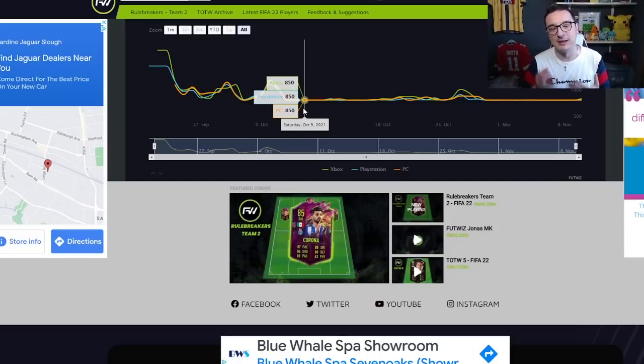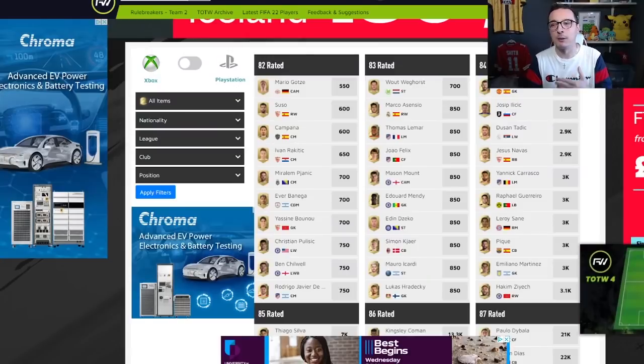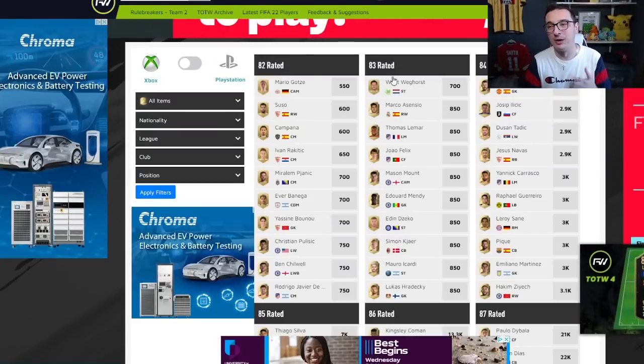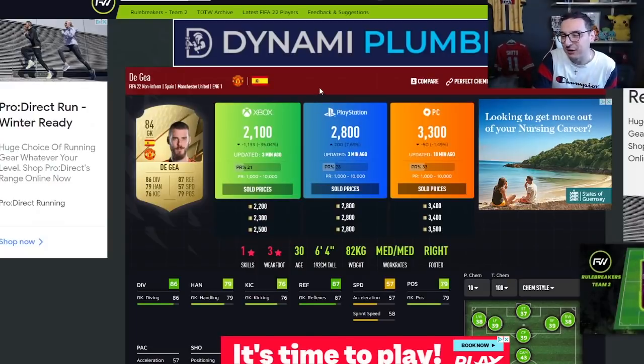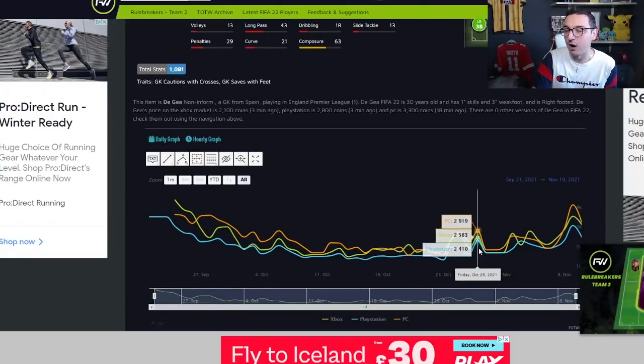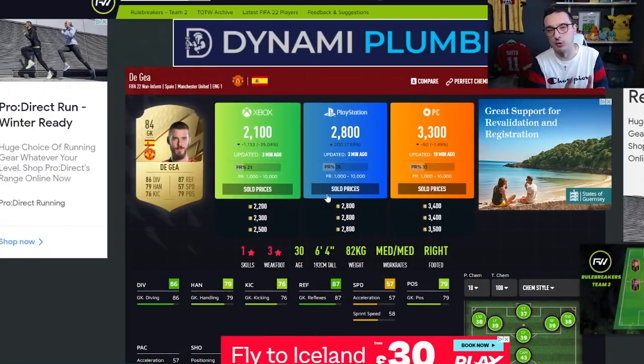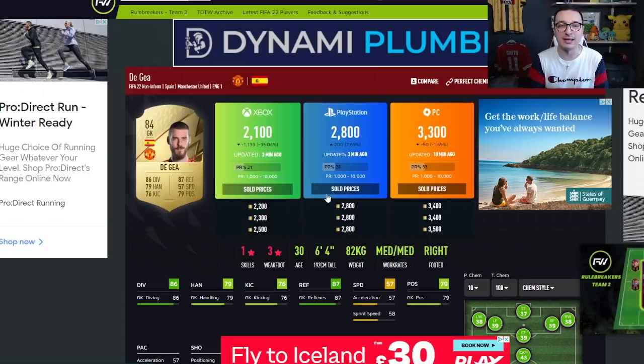We could see something like a party bag SBC — we've got One to Watch, Rule Breakers, Roto Knockouts, and now Adidas cards in packs, so a repeatable wouldn't surprise me. But based on what's happened so far, I wouldn't touch 83s. I base everything on what's happened in the game so far. However, 84s have done quite well. David De Gea, for example — he spiked to 3.6k and is now down to 2.1k. That's not far off his recent low, and with tomorrow's promo packs it could go lower — at that point it's a buy.